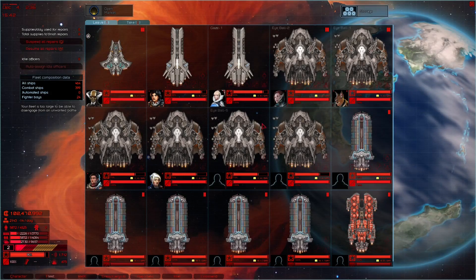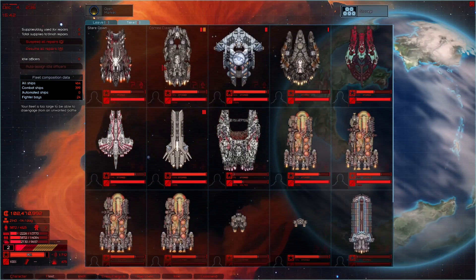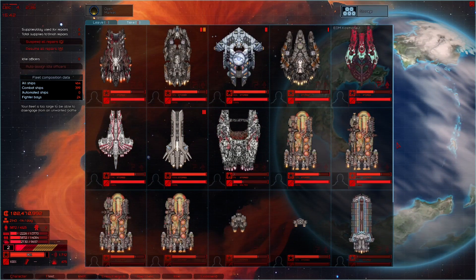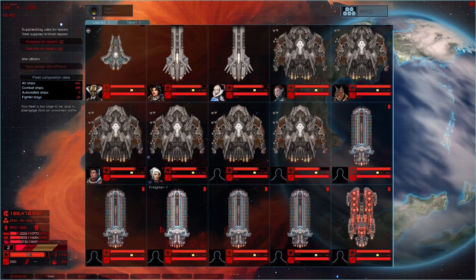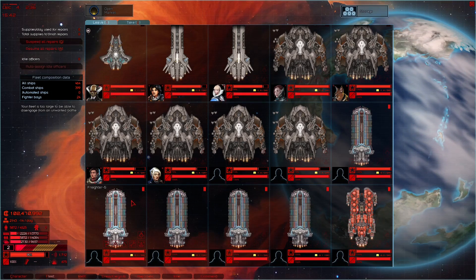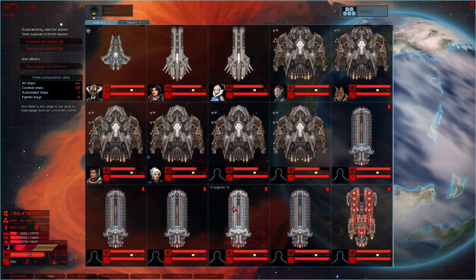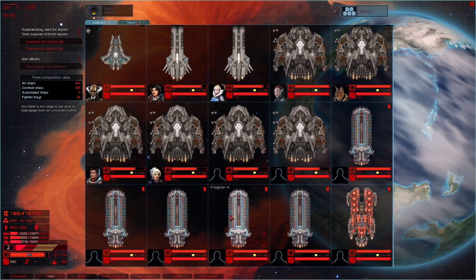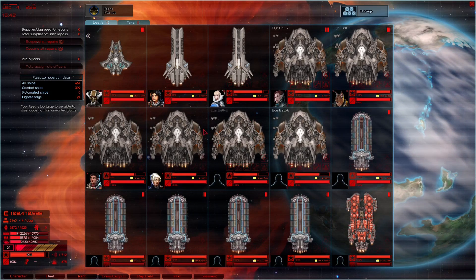Current fleet setup: I have all these ships, by the way. I set up the Hypershunt finally — it took ten Atlas freighters, and that was a pain in the ass. I set up several of these, but I cannot get the blueprint for them because the reverse engineering yard just won't do it. Same for these two.